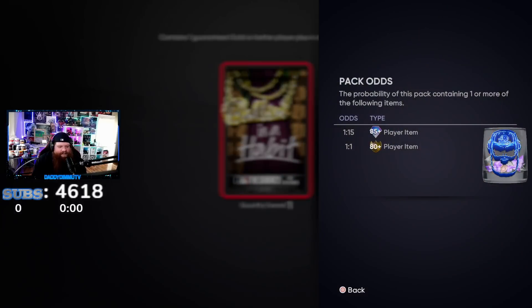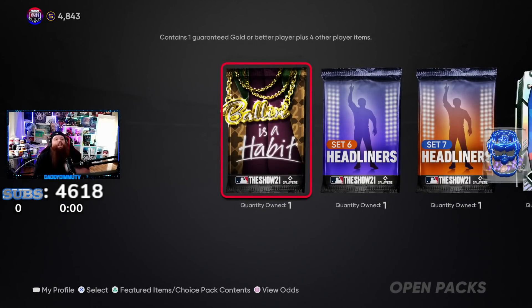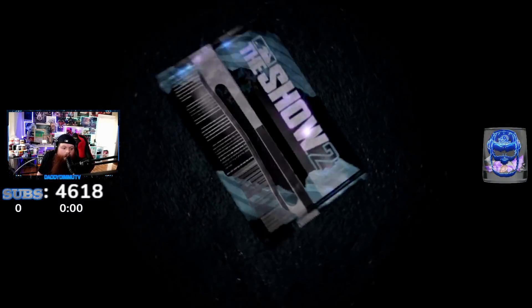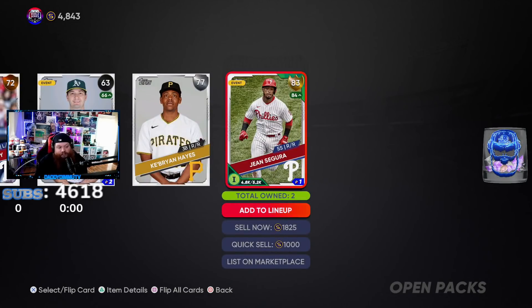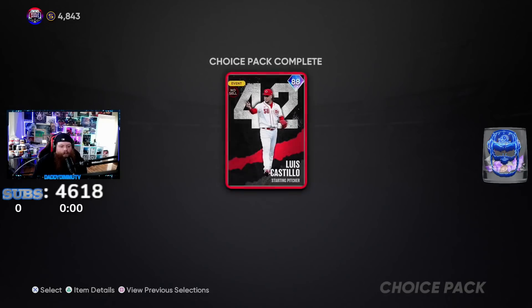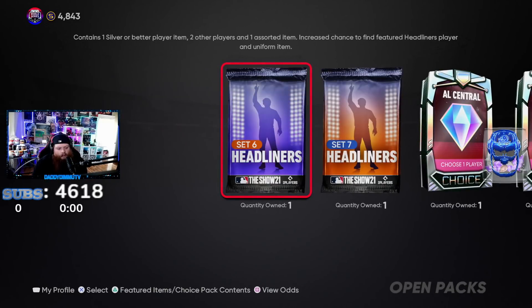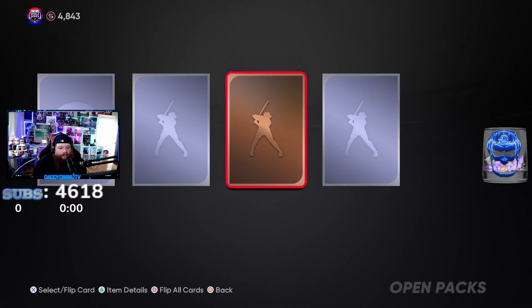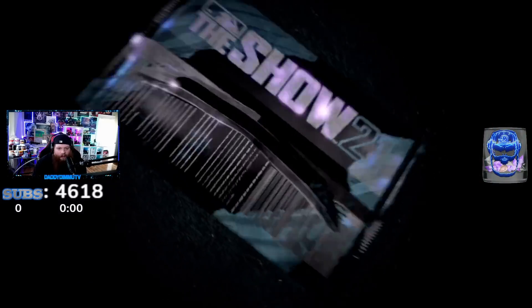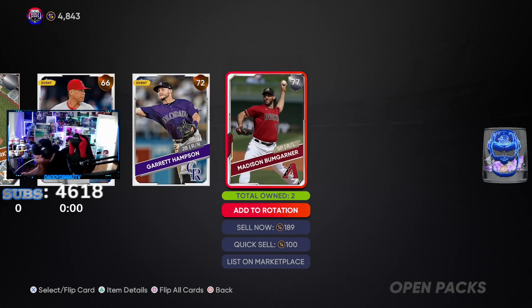The Ballin as a Habit packs better deliver - there's a 1 in 15 chance you get an 85-and-up card. I've opened nine of them and the odds are apparently not in my favor. Speak it into existence - subscribe and like the video, make it a double diamond! Last Ballin as a Habit - Jean Segura. Not having fun. Opening another guaranteed diamond: Luis Castillo, welcome to the team. Set 6 headliner pack - silver, bronze, silver. Cursed. I didn't get one.